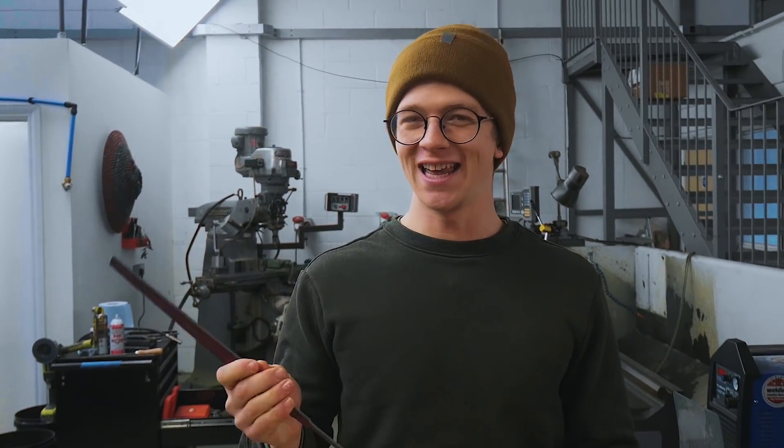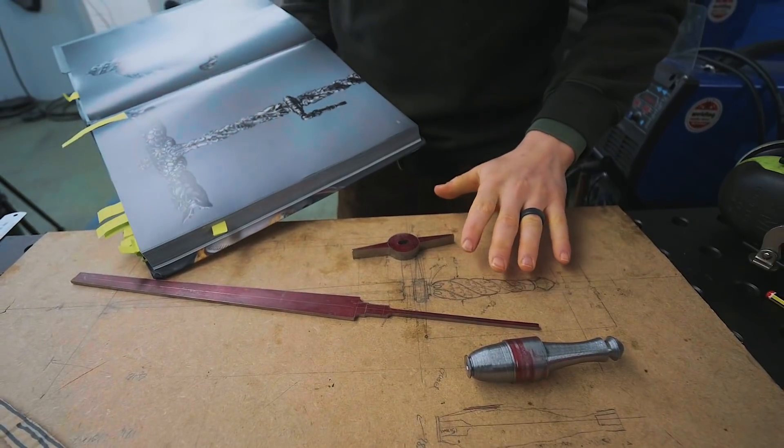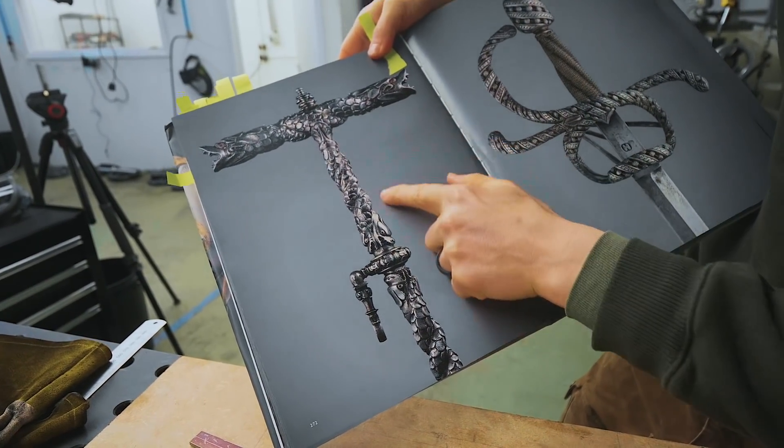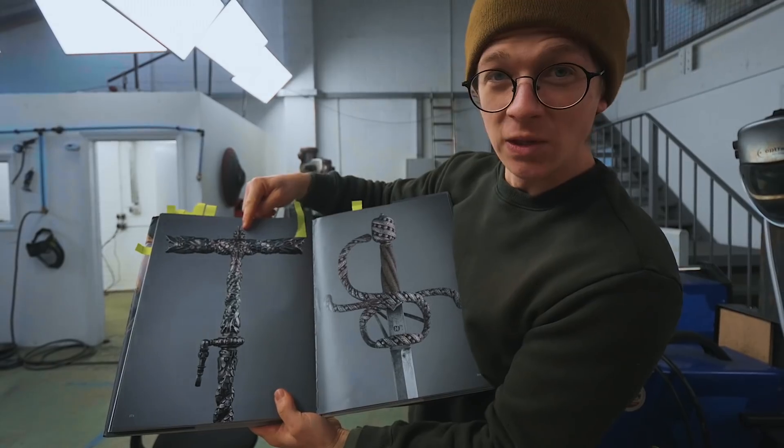Welcome back to making the sea monster stiletto. This is episode two. We're making a dagger with a sea monster theme inspired by a 16th century multi-tool — this thing was a spanner for a wheel lock, so that's pretty cool.